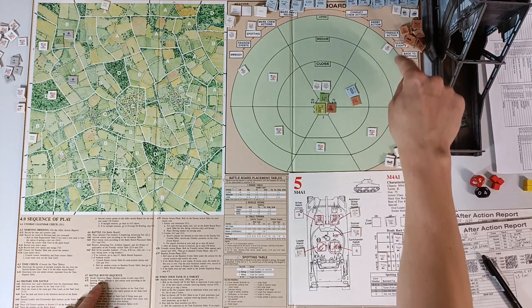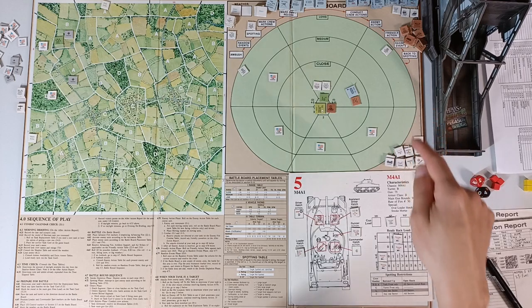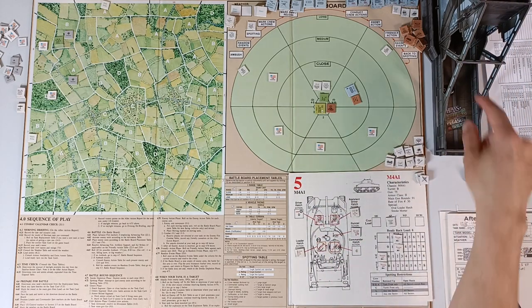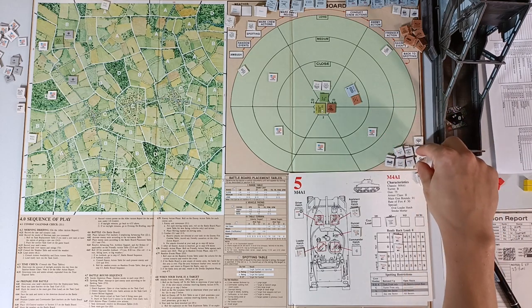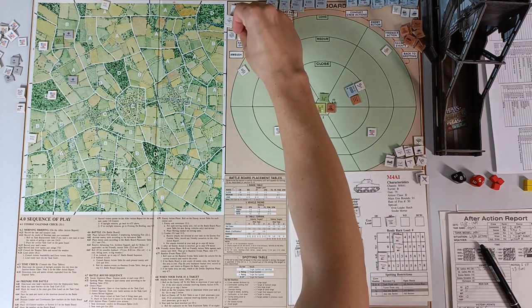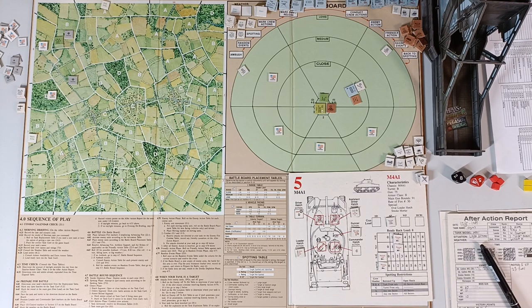Now we go for the Panzerspähwagen: 1–40 to kill with AP. Minus 9 for sectors gives 1–49, but plus 2 per friendly tank lost for vehicle targets turns it into 1–47. Roll 60 — not killed. Random event roll: 54 — friendly advance, so we capture one more adjacent area. End of that phase. Commander attempts to re-spot the Panzerspähwagen with rating 7. Modifiers: plus 3 for buttoned up, minus 2 close range, minus 3 target moving, minus 3 spotted previous round — total plus 5 to roll. Roll 8, turns into 3 — spotted again.